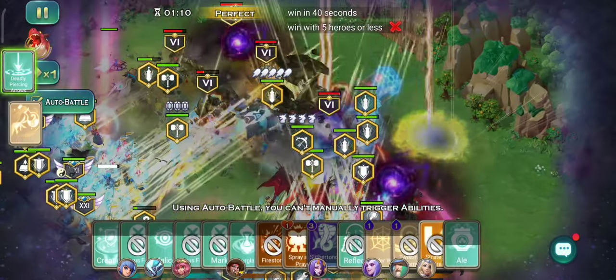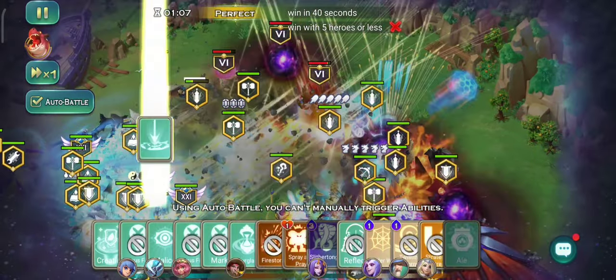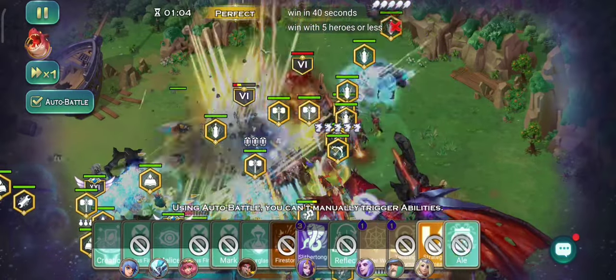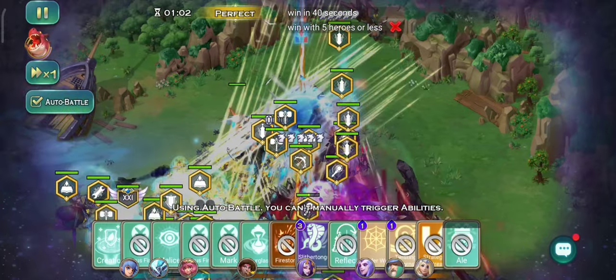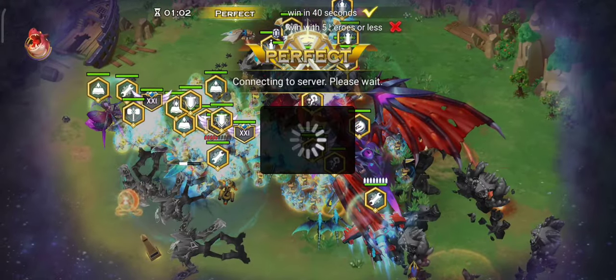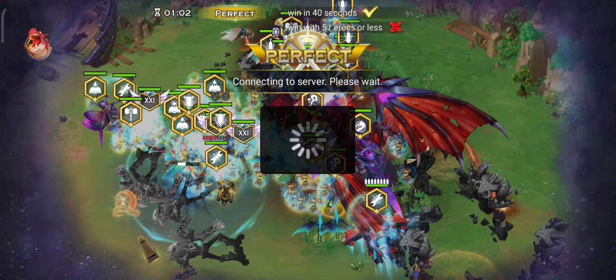You need to burst down one side of the small golems before you can take the boss down. And then it's just finishing up. And there we go, still have 10 seconds more to spare. Rakan is the way, or other ranged troops.